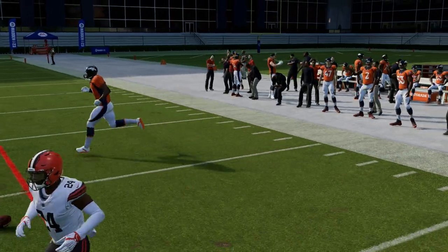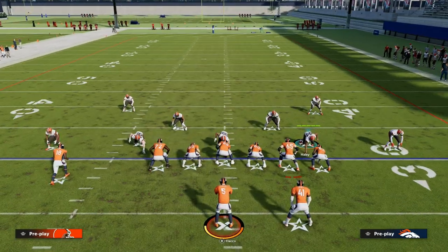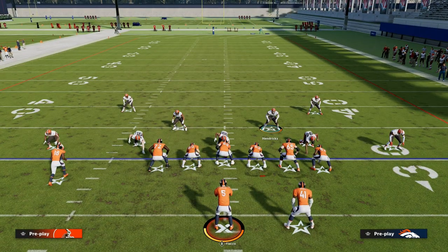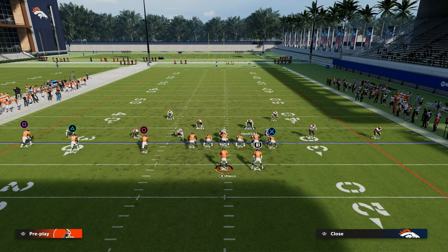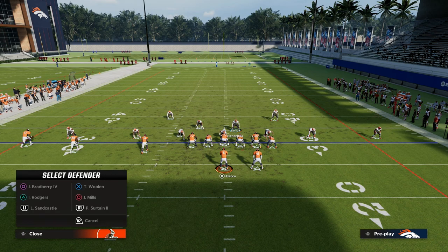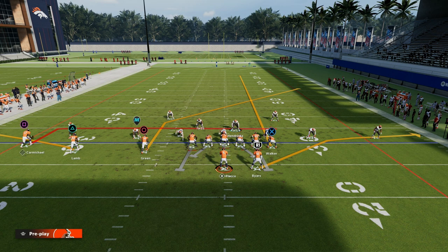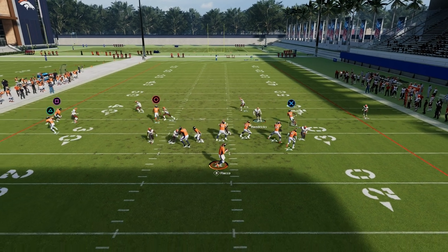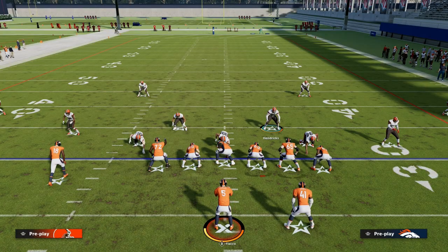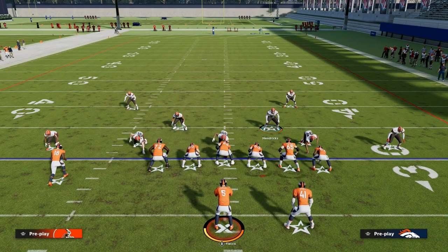Now let's talk about the tight end side. There are really a couple of things they can do. You're going to get a deep crosser from someone on the trip side — something like a deep post or deep crosser. If you just put a simple outside third or outside quarter, that will pretty much bag the deep route to green. The streak to the tight end will be open, but it takes away that crosser. From a user perspective, you can easily user that streak at the seam. I think the outside third is the best option here.